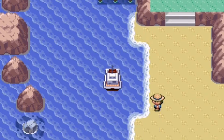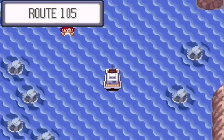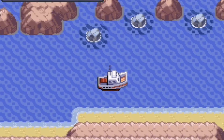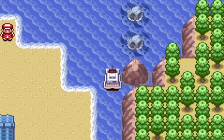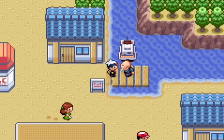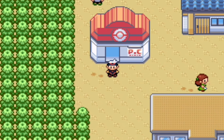He's going to sail us past Route 105 and past Route 106 as well. Here we go — Dewford Town! First off, what you'd want to do is go straight to Dewford Cave and get Flash from the old man. We'll start doing all that next episode — see you guys on the next episode of Pokemon Ruby. Thank you for watching!